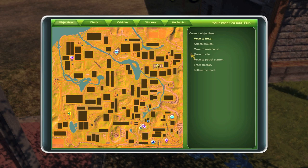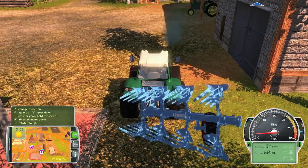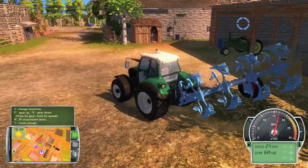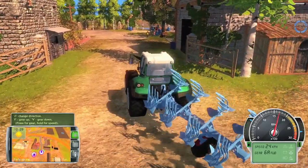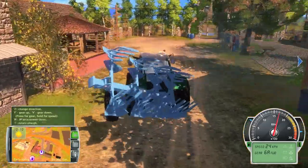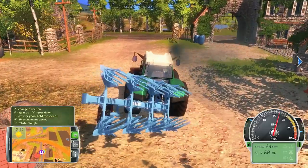Move to field — here are our objectives: move to field, attach plow, move to warehouse, follow the enter card. So these are the ones we've already done. Let's jump in here and see if we use a key to rotate the plow. I thought it was going to be in the center — I guess not.